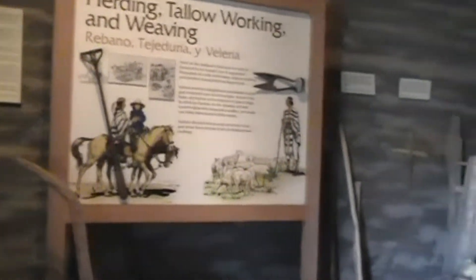This room displays some of the working tools the neophytes used at the mission. The kids did simple chores like bringing in the firewood and scaring away the crows in the garden.